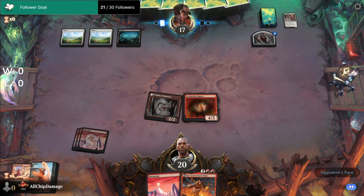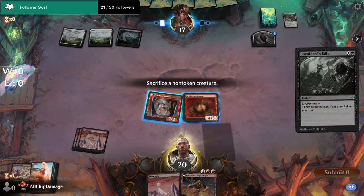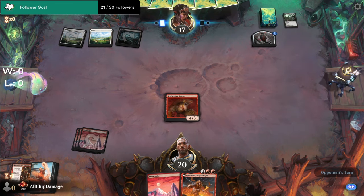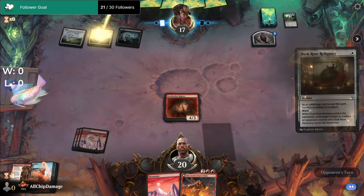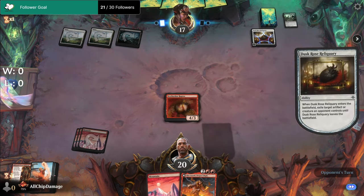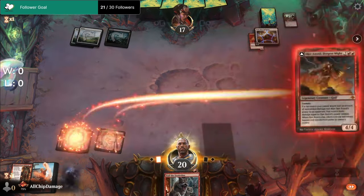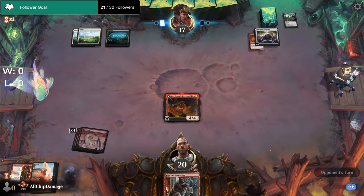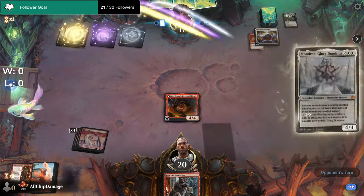Just gotta see what opponent's playing here. What is the next play? We get the Festivities, so hopefully we get to make use of it on this play. If Ashanil sticks around...